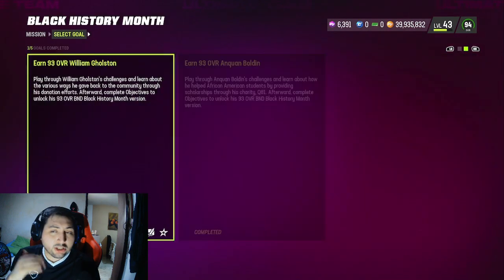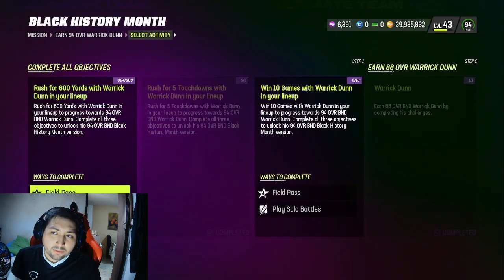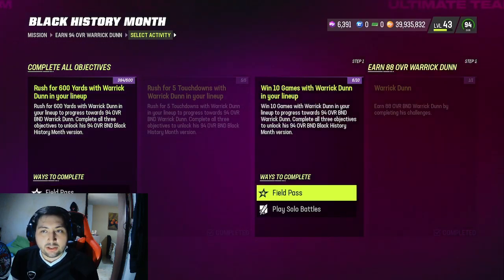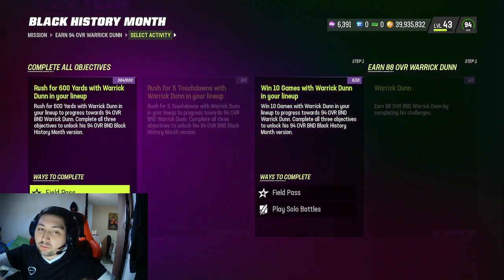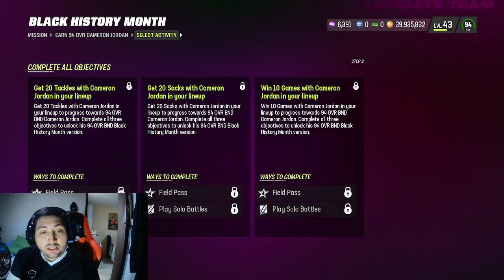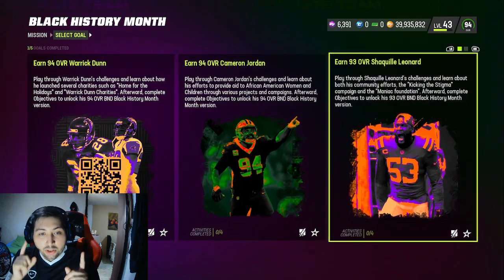For Work Done, you just need rushing yards. A couple other cards need some sacks — the Uncle Ball needs crushing and passing yards. In general, just do these challenges; they're very simple. Just put them in your lineup, go through your solos, go through your solo battles, and you'll be able to get these cards maxed up. Once you have all five of these cards maxed out, you should be adding them to your team.